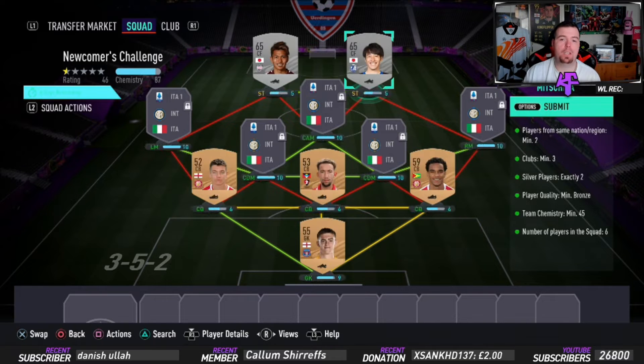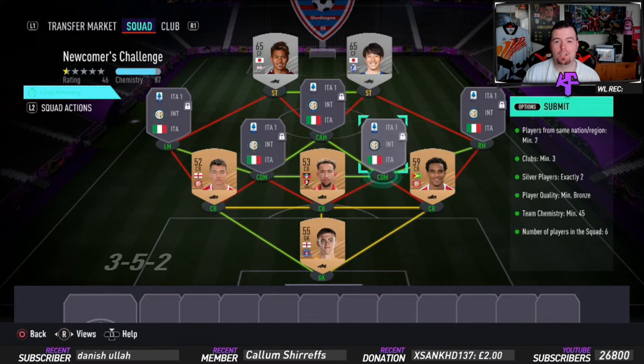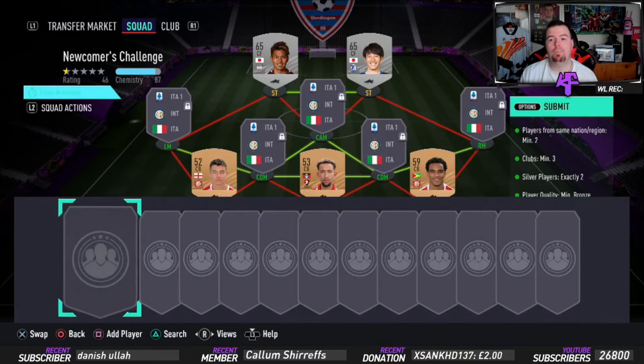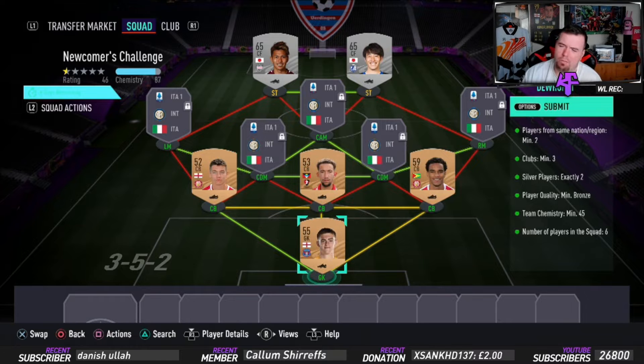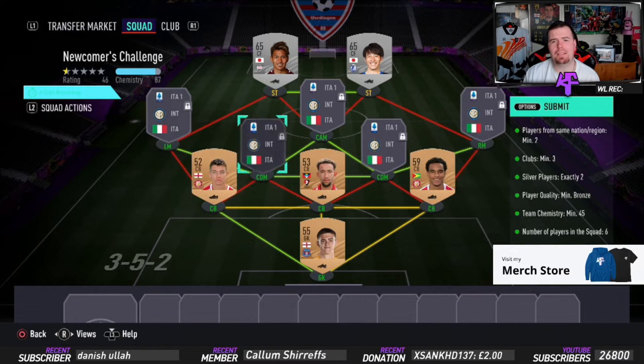I went for two Japanese players. You don't even need to worry about them being center forwards, as long as you've got some link there - midfielders, goalkeepers, it doesn't really matter. Player quality minimum of bronze - I don't know why they put that. Team chemistry of 45; you start off with around 48 or so anyway.